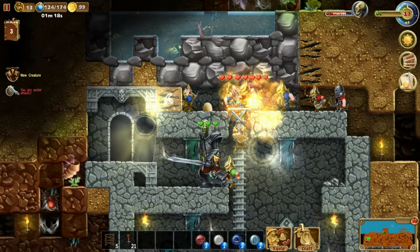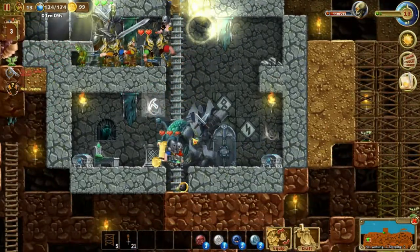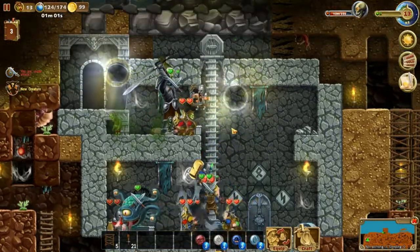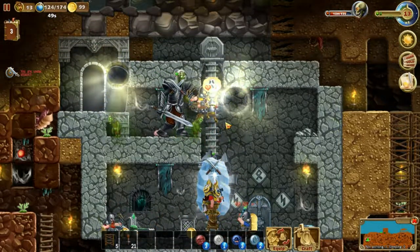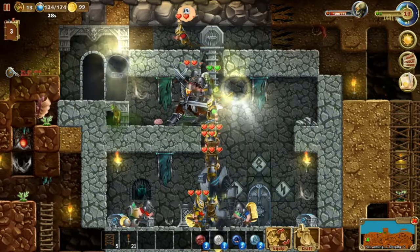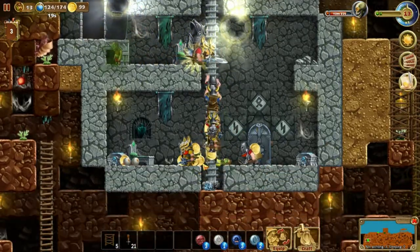I guess the battle starts here. Oh dear, he can do magic - ew. Attack him, attack him! Go, go, go! This might end bad. I'll get notified if someone gets really low. Okay, nice. Someone needs healing - let's take a look. You need health, you need health, you could use some health as well. Oh you're low as well. Here we go - go, go, go! Take him! I think we got him. Yes - he had mithril!